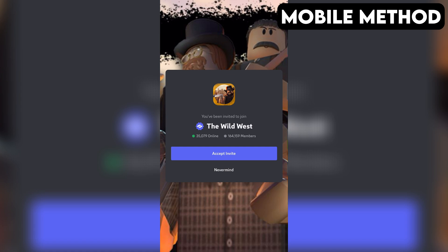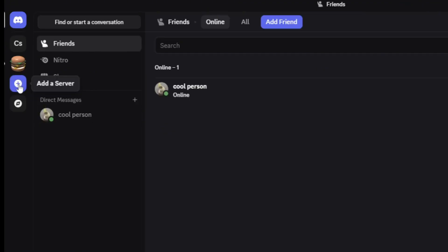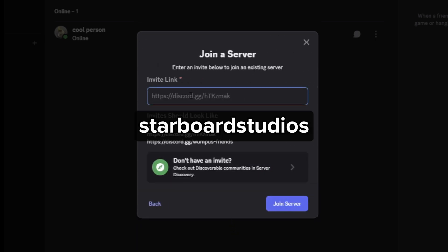If that doesn't work for you, here's another method you can try that works on both PC and mobile. First, open your Discord app. On the far left, tap or click the plus icon. Then select Join a Server at the bottom. After that, enter the invite link you see on the screen. Then tap or click on Join Server. And that should do the trick.